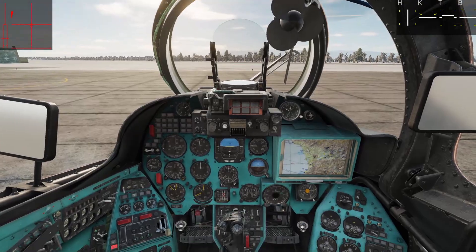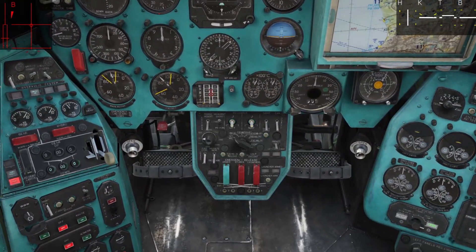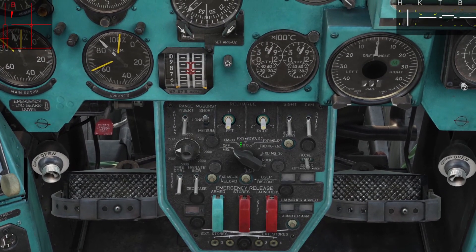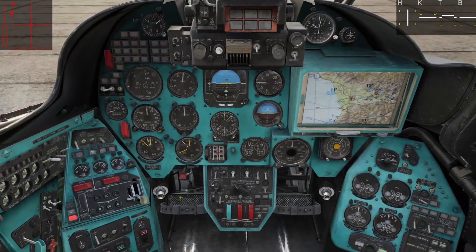In the back seat, simply ensure the weapon selector switch is set to off or missile — which is the far right selection — and bring the armament panel to armed. If air starting your aircraft and flying single player, make sure you jump in the back seat and adjust the weapon select switch, as it defaults to the 30mm cannon.